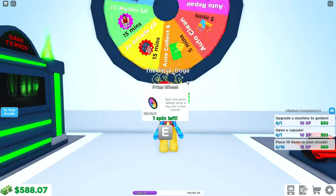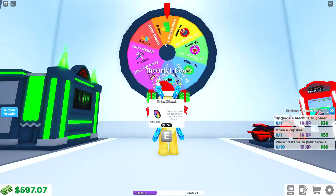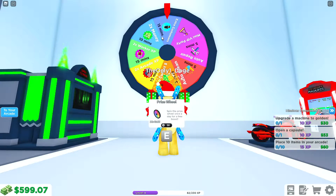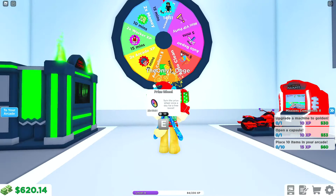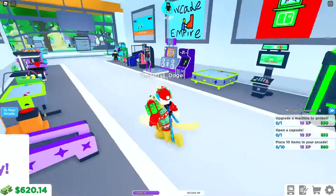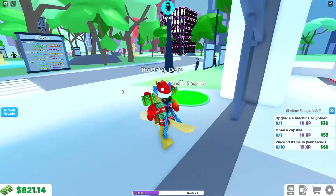There's also a wheel — we get a spin once a day! Okay, what are we gonna get? Let's hope we get something good. Mini party — apparently we got extra customers for 15 minutes. I wanted to get a mini VIP party, that would have been cool. So what does extra customers do? I'm not sure.